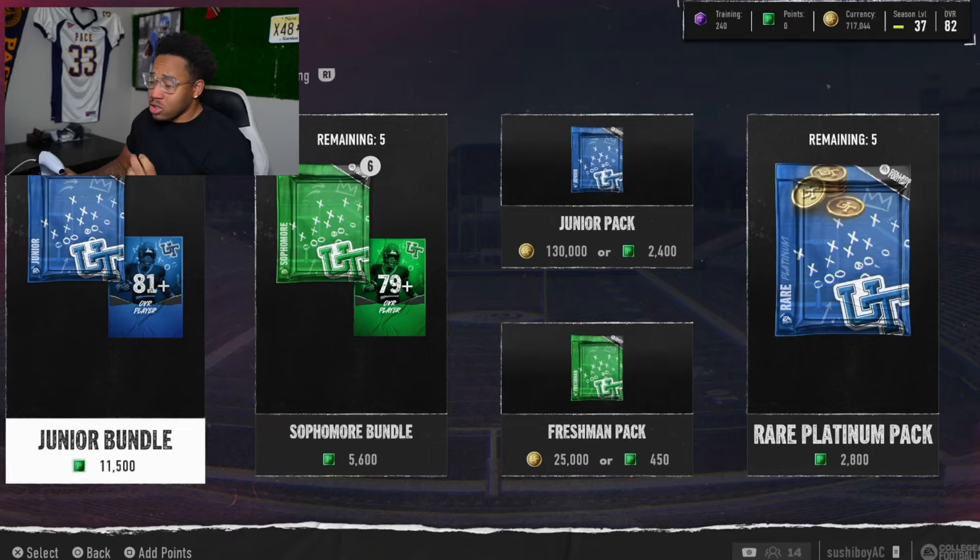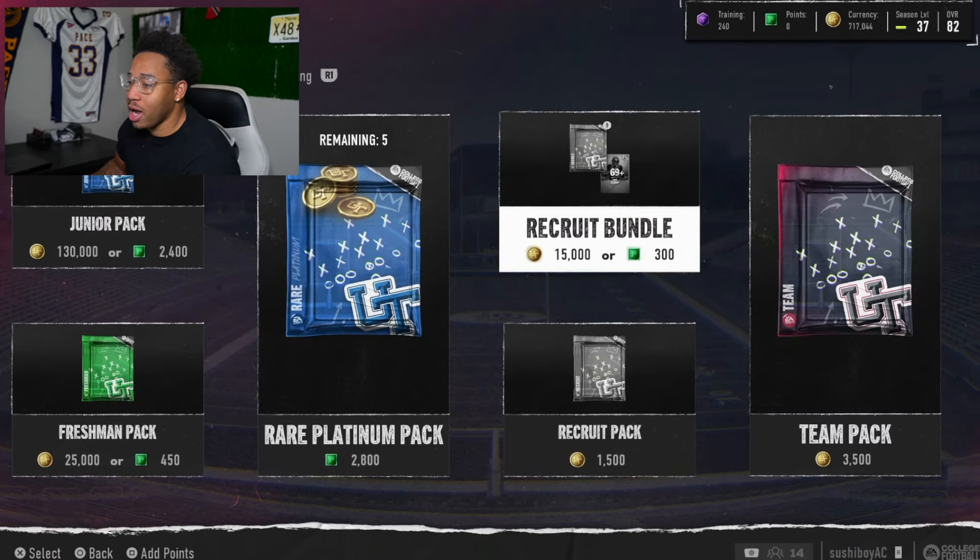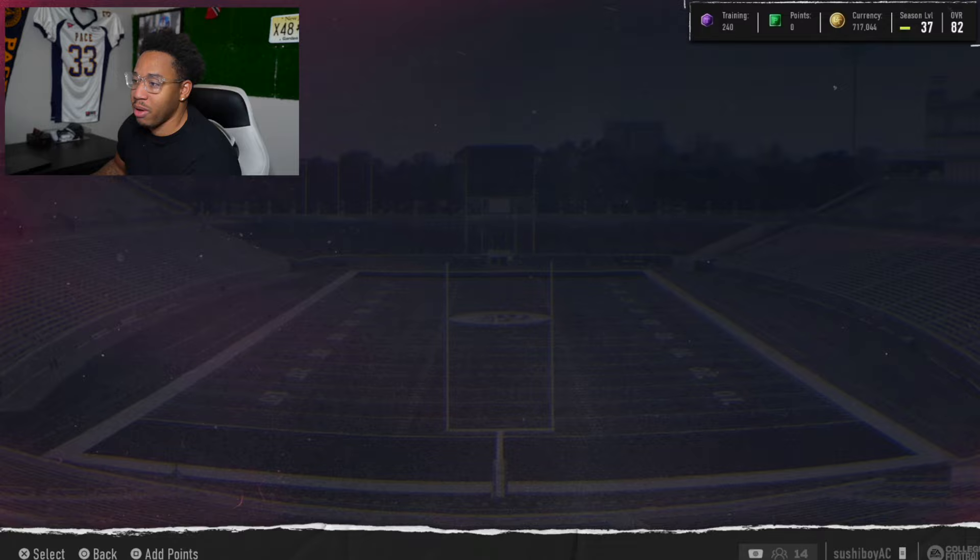You guys always ask how I have so many coins, how I always have a good team. So throughout this series I'll be releasing videos where I go over my methods on how I built my team and my coins. If you're in the store right now, the first thing I want you to do is exit — just back out. Personally, I do not advise you buying any packs. I would love to just end the talk right there, but I know you clicked to see what packs you should open, so I'm going to cover that.